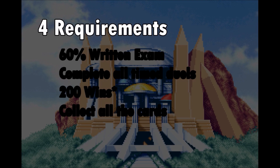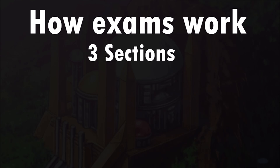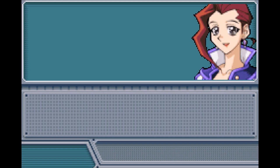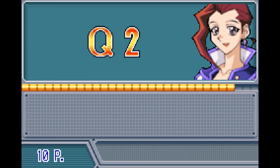I'll be going through all of these and showing you how to complete them. The first thing we have to do is get 60% on the written exam. To make this easier, we first need to go over how exams even work. There's going to be three sections: the written, the timed, and the practical. You're going to have 500 points available to you if you get everything correct, but you only need 300 points to pass the test.